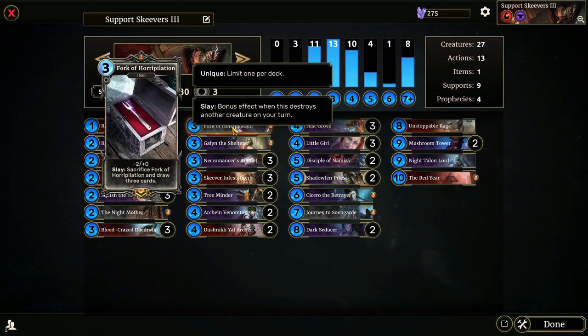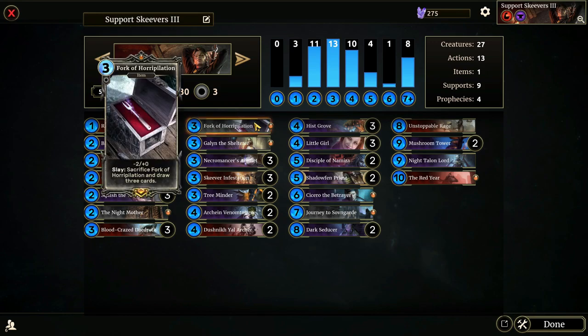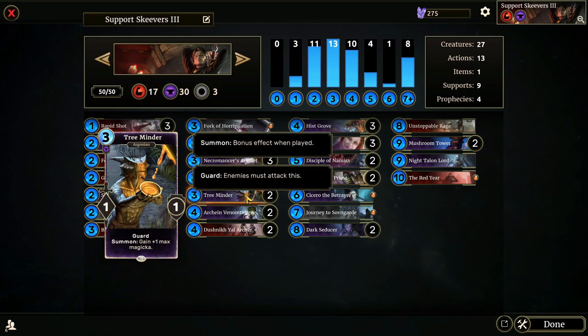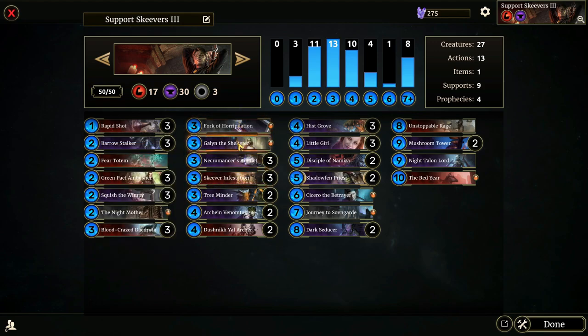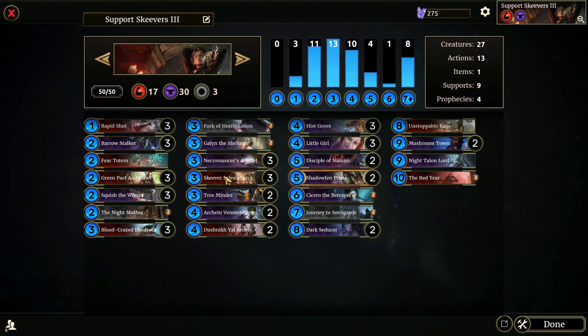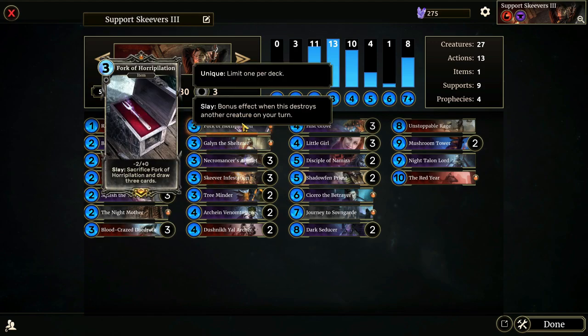Fork of Heripalation is minus-two, plus-zero, and has a Slay effect of sacrificing itself and drawing three cards. It's a really good draw tool. You can throw it on cards like Night Talon Lord and Dark Seducer, or get circumstantial value putting it on a Galen or a highly-statted Skeever if you have a bunch on the board. I'd recommend at least playing with it — it's pretty fun overall.